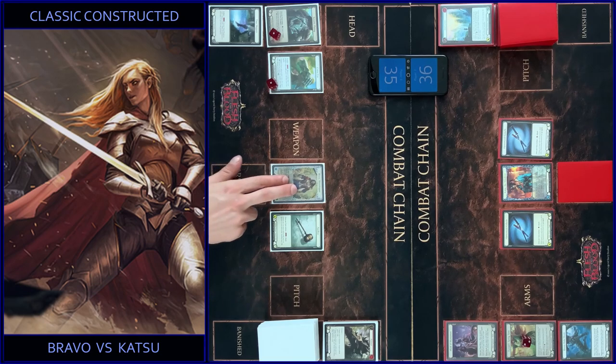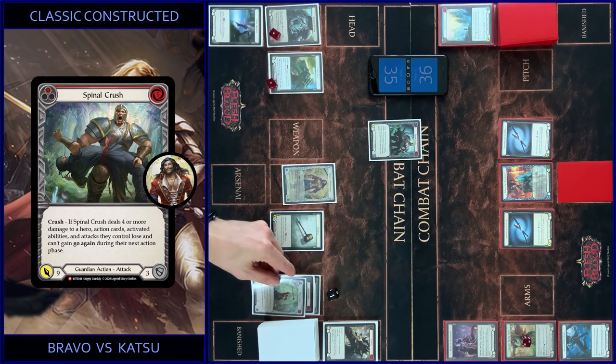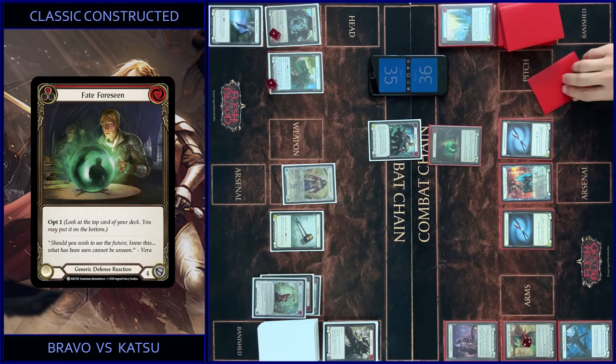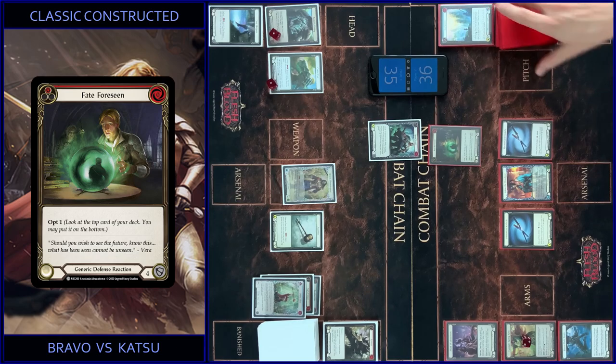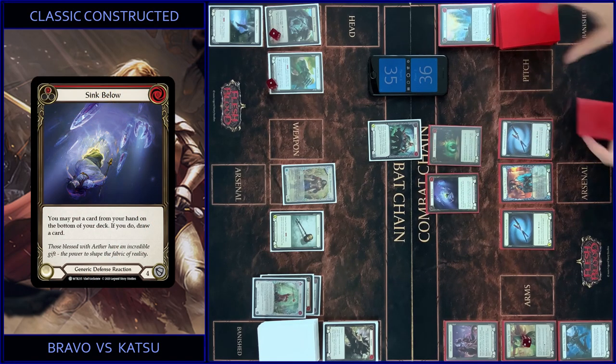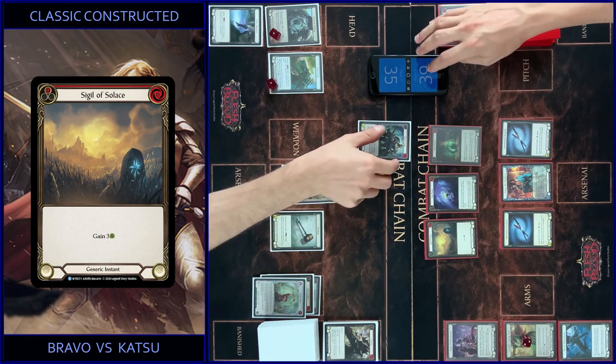I activate my Brava ability, play like this, one floating. I play Spinal Crash, pay four more — so it's nine with Dominate. No block, any reactions? No reactions. I play Fate for Sin — opt, close to the bottom. I place it below and use its ability, draw a card. You block eight — I got plus three from Sigil, so it's eight — you got one.